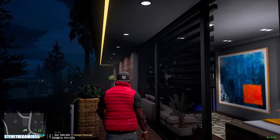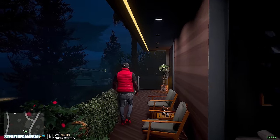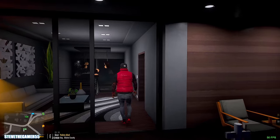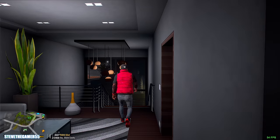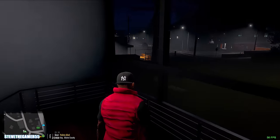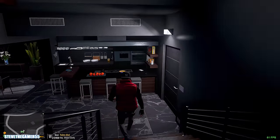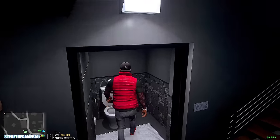Definitely big shout out to Luigi. So today we'll be featuring one of the new properties Luigi just released, which is the beach house, and we'll check it out once we get a chance. But we're going to Mount Chiliad. We're going to be using this Land Rover which is outside. Let me know what you guys think — I'm just checking out the house.